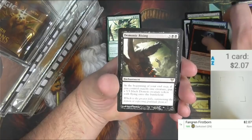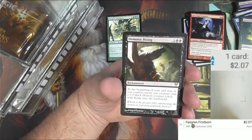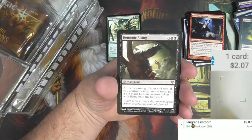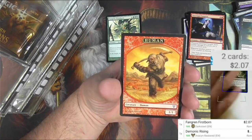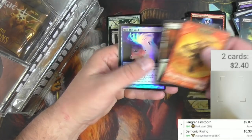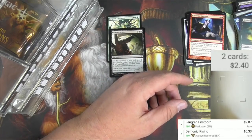And a Demonic Rising - one of the bulkiest of bulk rares. It's an enchantment: at the beginning of your end step, if you control exactly one creature, put a 5/5 black demon creature token with flying onto the battlefield. It's 33 cents. There's a human and a foil Into the Void - that one's pretty cool but it's not a big one.